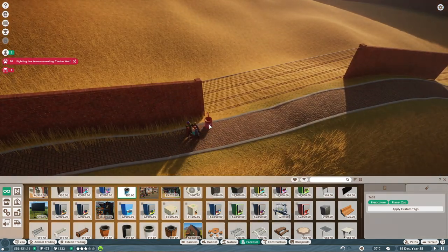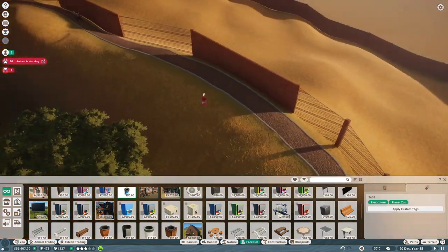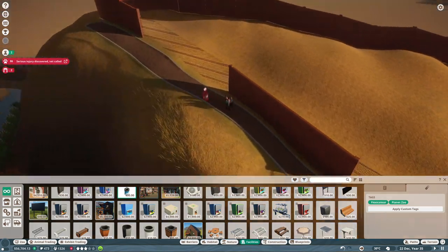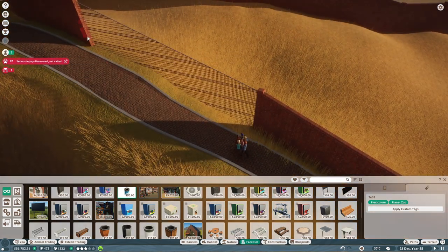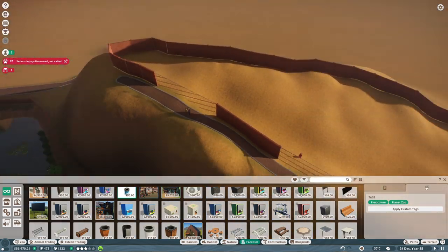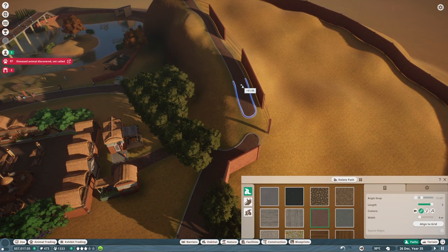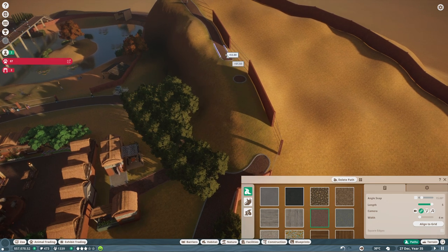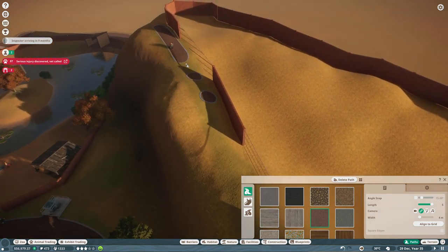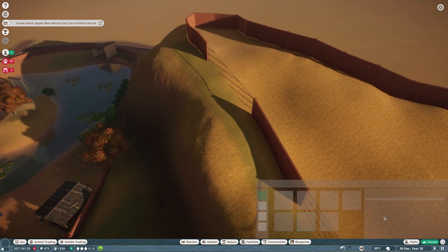This is also a bit of a problem here — uneven placement. I really don't understand why they let me build those paths up here and I can't even place anything on them. So that's definitely a bug, because those boxes will perfectly fit in here. It doesn't make any sense why they would let me build a street here and I can't do anything with it.